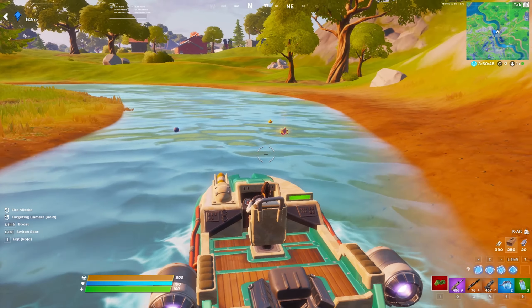For spot number two we have Risky Reels — this is my personal solo and trio drop spot. The way I loot it is I land on the roof of this house and expect a chest. If I don't get the chest, I drop down and pick up whatever floor loot is on the balcony. From there I loot the chest by breaking the bottom table, farm those tables and chairs for extra wood, go down and get another chest.